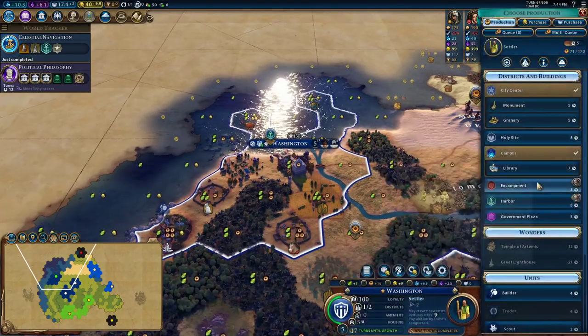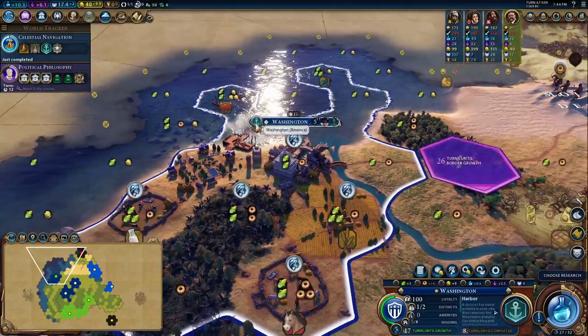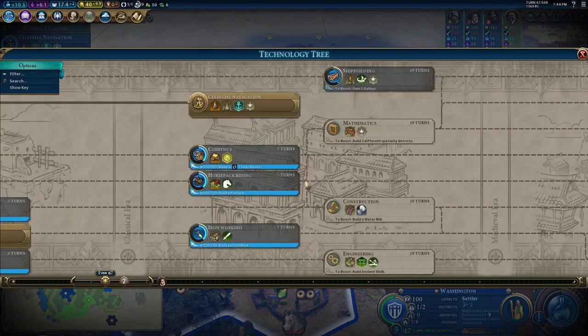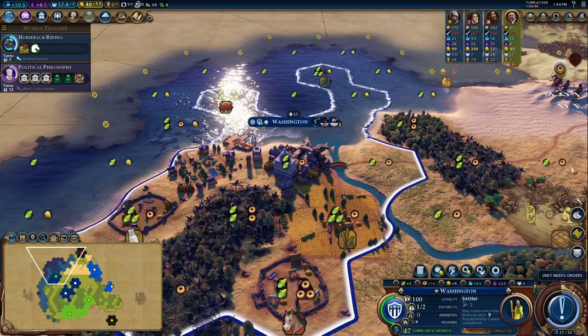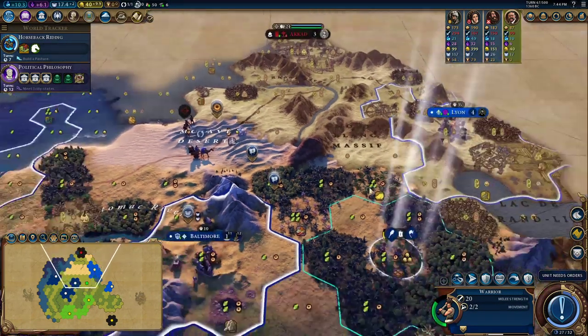I'll put down this harbor — we'll finish that settler before we actually build the harbor, but I just want to lock in the price. Next I think we should research Horseback Riding. We'll get horses right away, or we could do Iron Working and start promoting our guys. I think we'll build up our iron resources a little bit, go for Horseback Riding first, start building horsemen to take out those archers. They'll be especially good at that, and we can finish with swordsmen to take the cities.